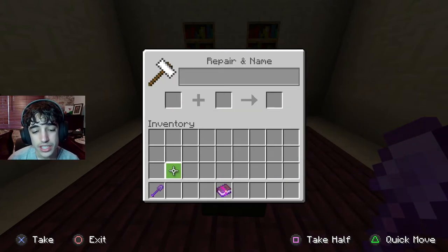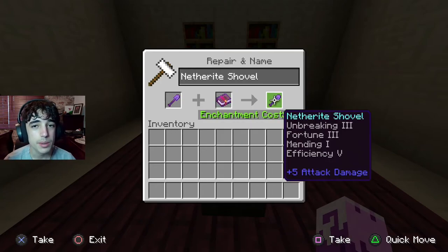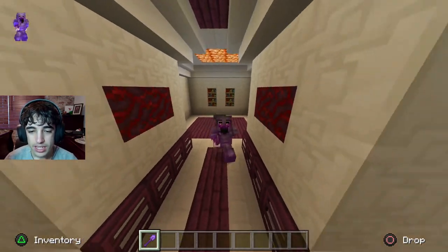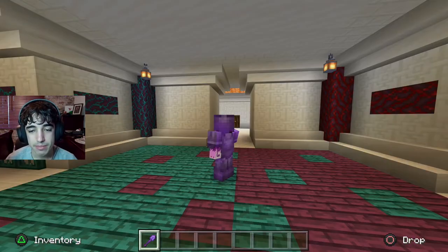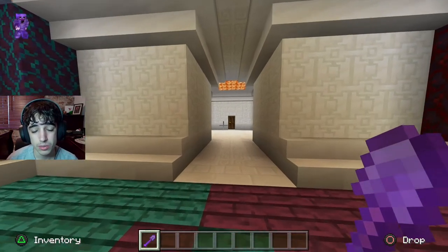The final enchantment is Efficiency 5, so you can break dirt and all that type of stuff super quickly. That is the final enchantment. This was a pretty simple video — there were not a lot of enchantments for the shovel, but those were the best ones to put on.